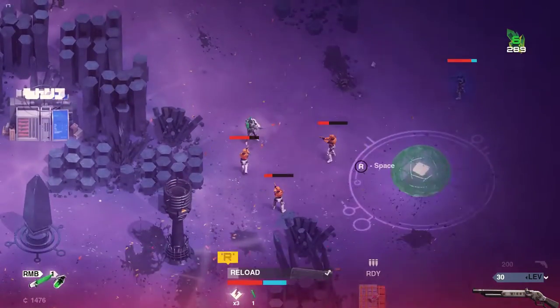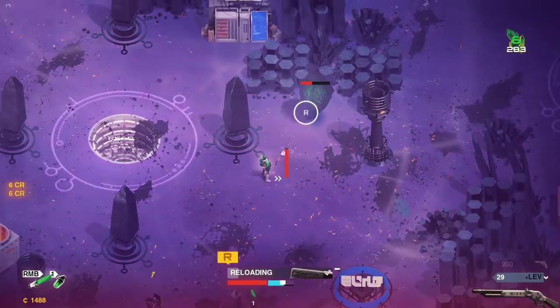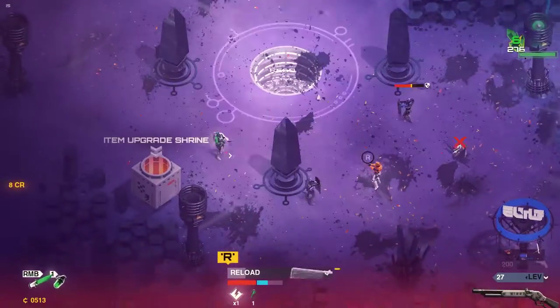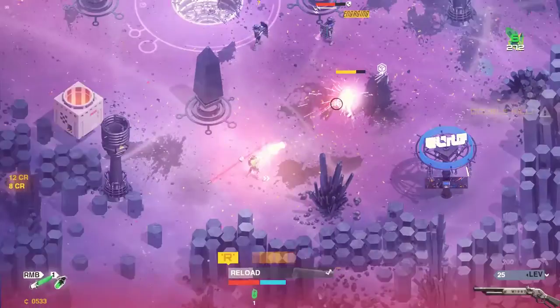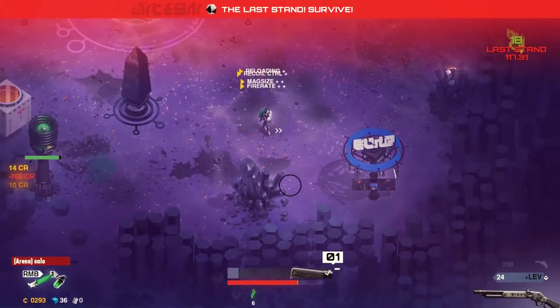Once you get the tower, you have to get enemies off it so you can upgrade it and it can start tasing the crap out of people. I wish there was a way to instantly do it, but I think you just have to stand on top of it, which is really annoying because you're getting lit up the whole time. But it starts chaining lightning through all the enemies and just starts killing them. I think the towers are even more important than your upgrades — you can't do as much damage without them.